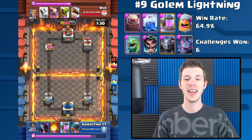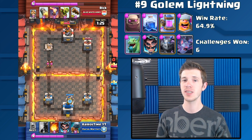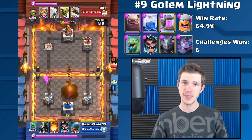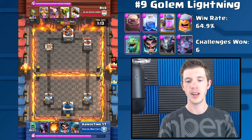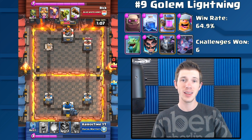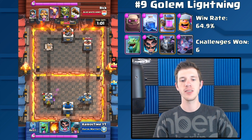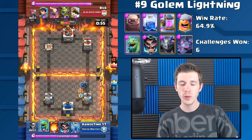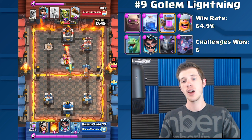Almost none of the decks featured today have been primarily beatdown decks, but I did want to include this Golem Lightning deck for beatdown users out there. You want to play it a little bit slowly and make sure you are able to defend when your opponent isn't going to be able to put enough pressure on you. The Bats, Mega Minion, and sometimes the Electro Wizard help with defense. The Lightning helps get rid of defenses at the final push when your Golem Mites are still tanking, and the Elixir Collector helps build up enough Elixir for a massive Golem Lightning push.